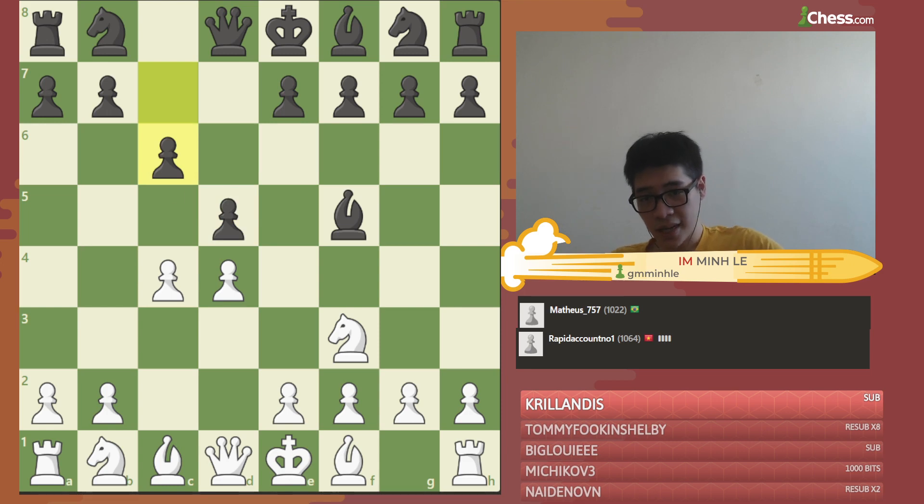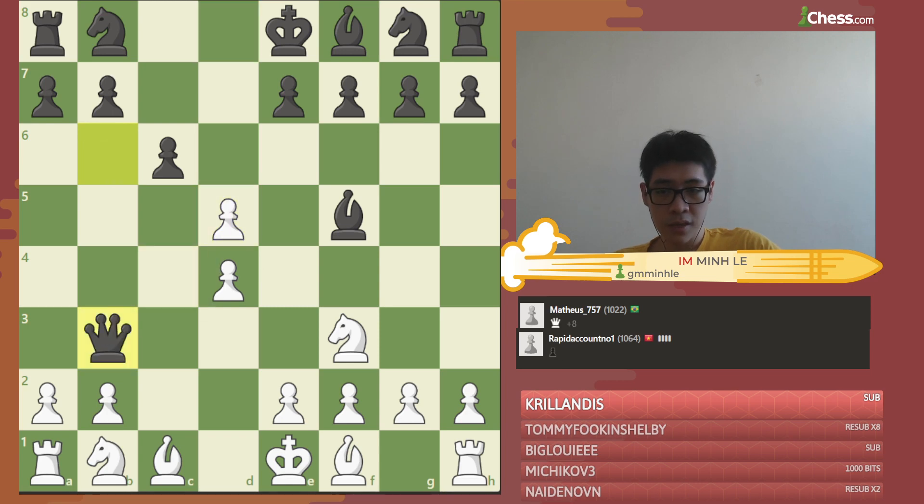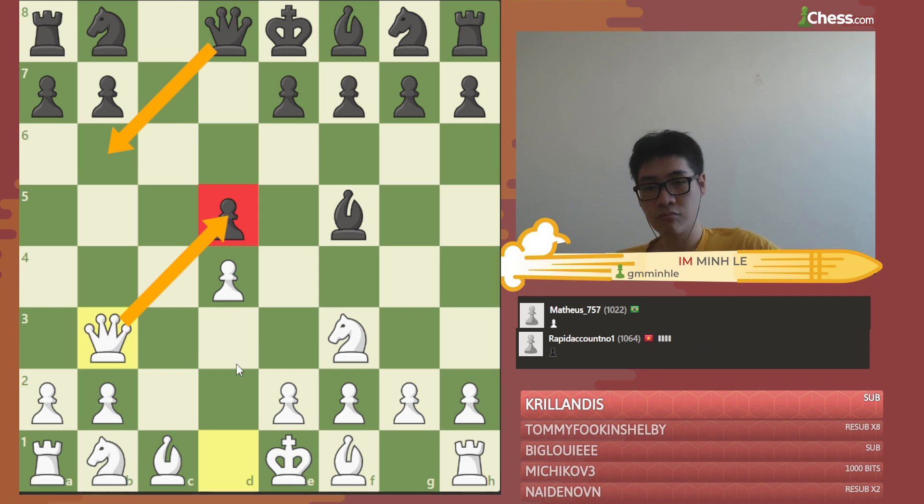Why c6 first? Because if you play Qb3 right away, Black can play Qb6 immediately. Then after taking on d5, Qb3 — and that doesn't lead anywhere special, just an equal draw. That's why I played cxd5 first, then Qb3. So now there is simply no Qb6 available — instead of Qd5. If Black tries Qb6 here, we simply retake on d5 and win a pawn.